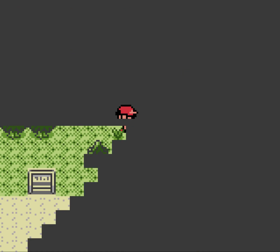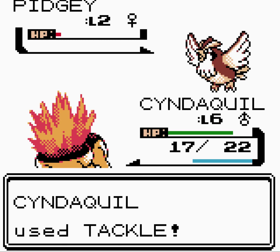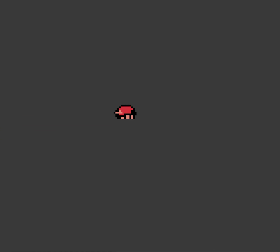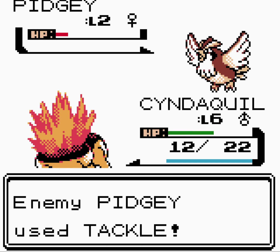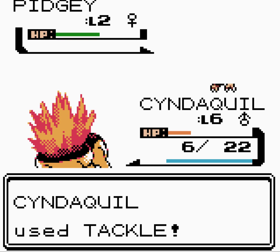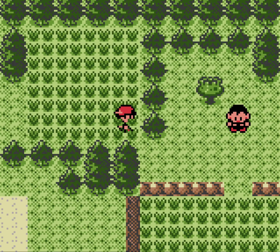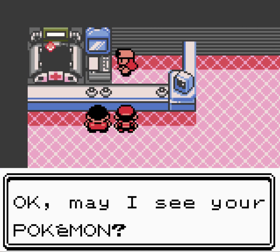I want to get my Pokémon up to level seven ideally, maybe get a STAB move. I don't know when Cyndaquil gets a STAB move, and with all the learnsets changed, it wouldn't particularly help even if I did know. Lots of fast-forwarding in this early stage, but you guys already know how Gen 2 starts — we've already done all of this before.